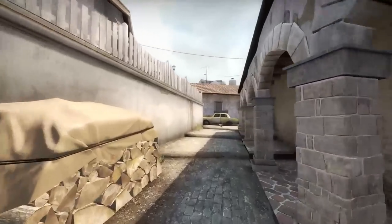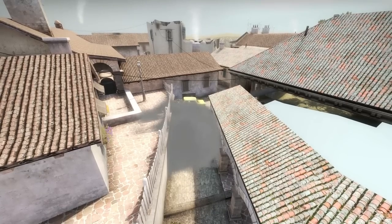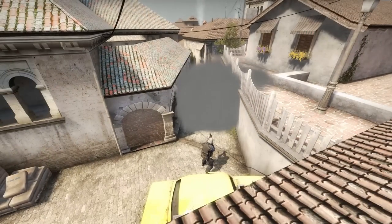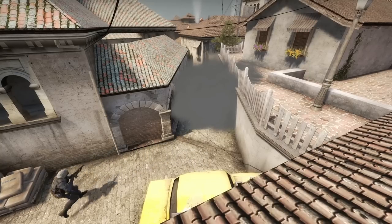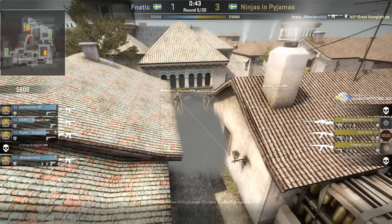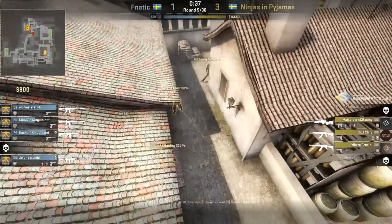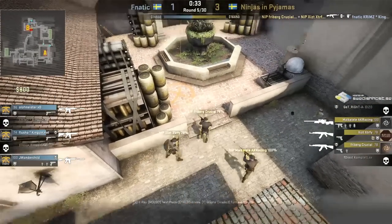The passageway to bombsite B on Inferno is one long hallway. It's called Banana because it looks like one. It makes it easier to Molotov, smoke, nade, and flash, as a single smoke can block off the entire passageway. Terrorists who aren't completely reckless will avoid just running up Banana to their doom. This creates a delay scenario where counter-terrorists are simply trying to run out the clock for as long as possible, eventually forcing the terrorists to push. So the question becomes: where along Banana do you set up your defense, and how many CTs do you keep there?